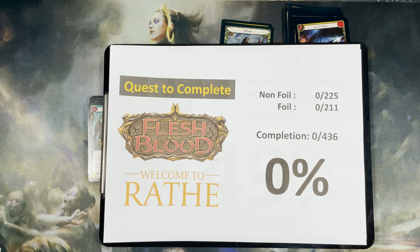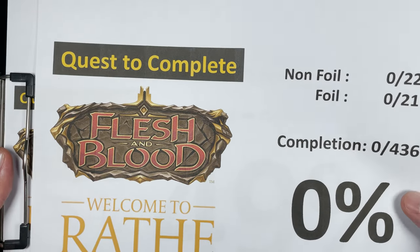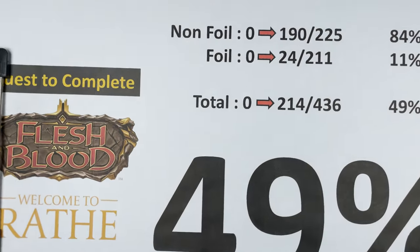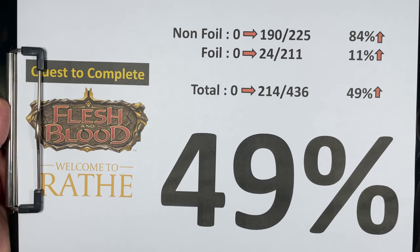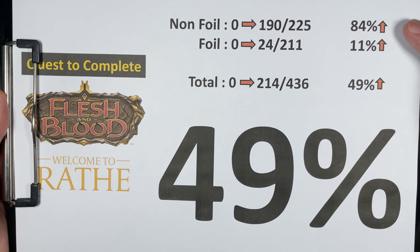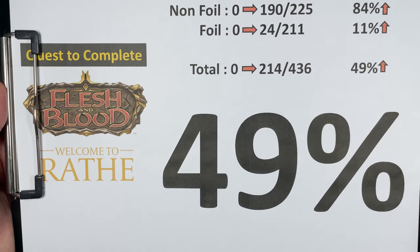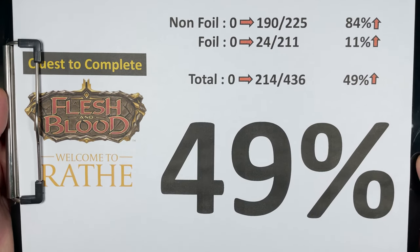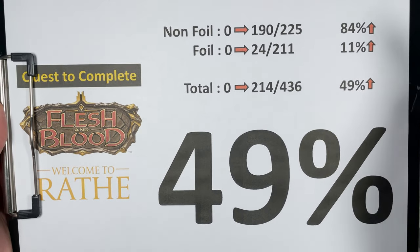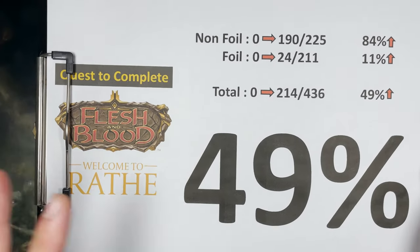I'm done sorting. This is our first ever box of Flesh and Blood Welcome to Rav. We started from zero and this is the result: 49% completion. The breakdown between foil and non-foil is right here. 49% completion for the first box — pretty not bad. A lot cleaner and easier to keep track of compared to Magic.